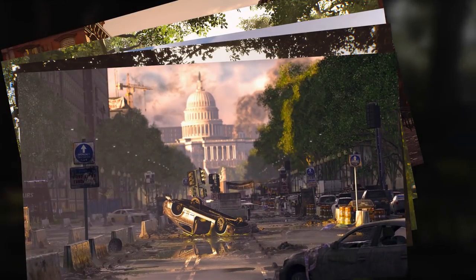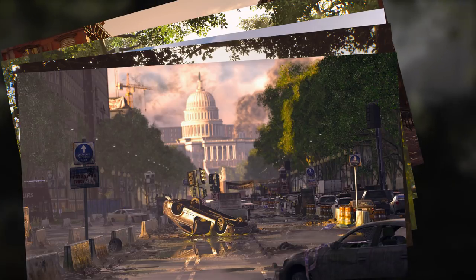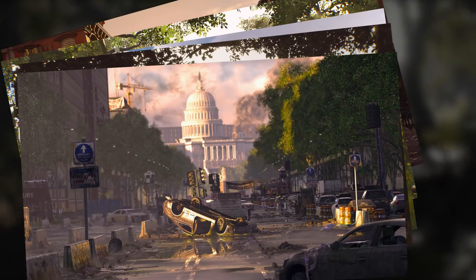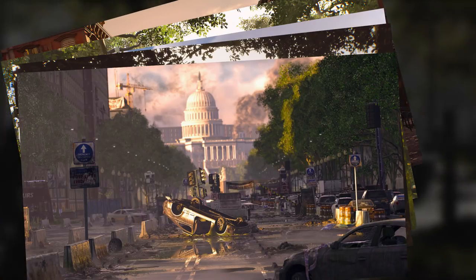Finally, all the way over to the right we have Capitol Hill. This part of the map is much more open and will most likely play a large role in the campaign, probably a little closer to the end. This area is similar to the area around the White House and the Washington Monument.